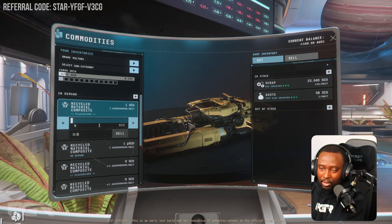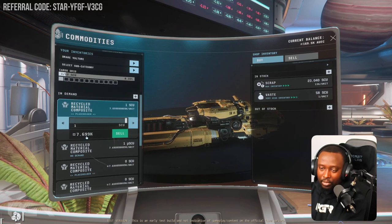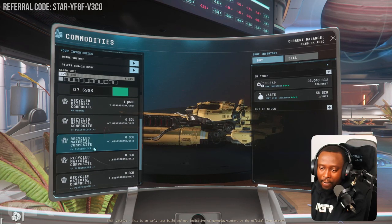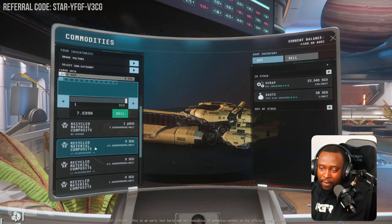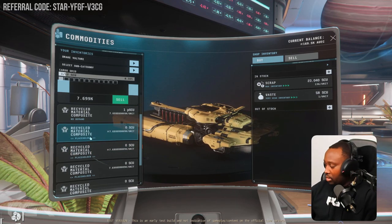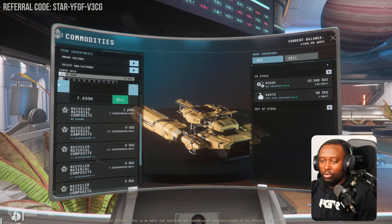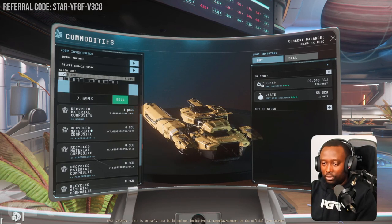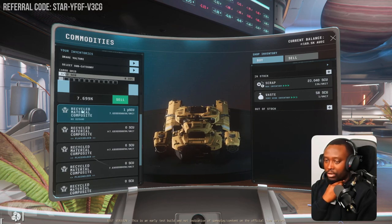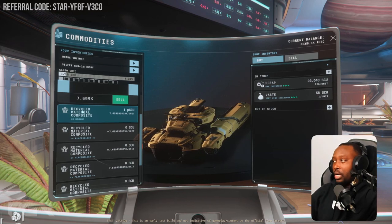There's a sell-all option. 7,690 — so about 7,700 for one box it seems like. It's less than I thought but it's not bad. So for one box, right? So 12 boxes for one run — do some calculation. It can fill up to 12, so there's only one box right now but it could fill up to 12. So 7,700 times 12 is 92,000 to get a full load.